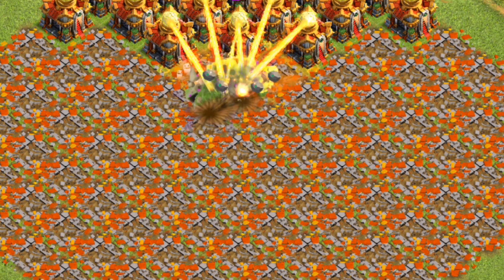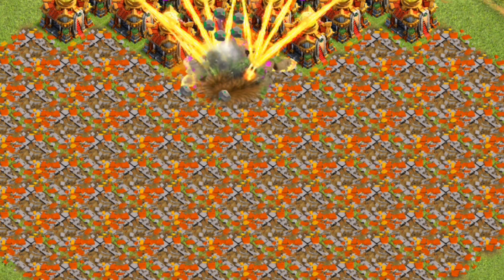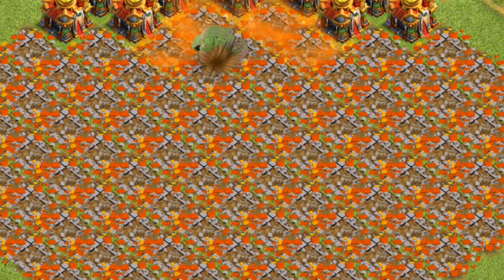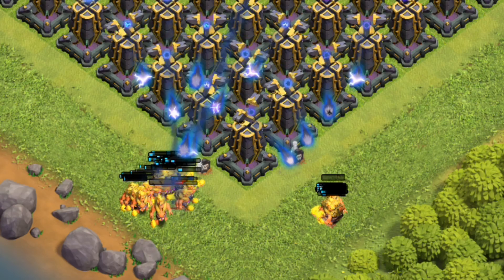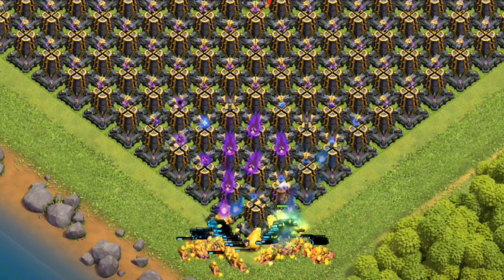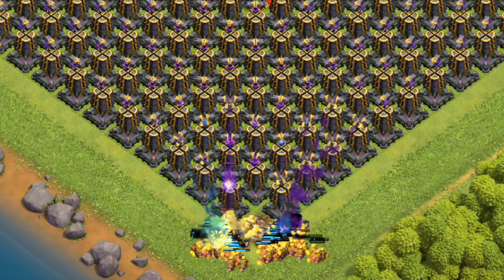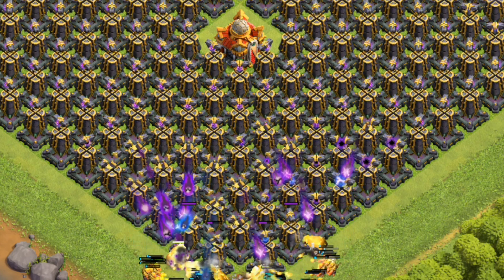Clue 4: The level 6 version of this troop resembles its Clash Royale counterpart. Clue 5: This troop had a special event from UTC 8:00 on January 14, 2017 through UTC 8:00 on January 16, 2017, functioning like a mini achievement with a limited time period. The event featured a 90% cost reduction, and players needed to win 3 multiplayer battles using these troops to claim rewards.